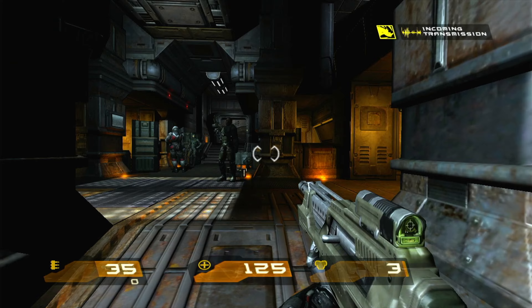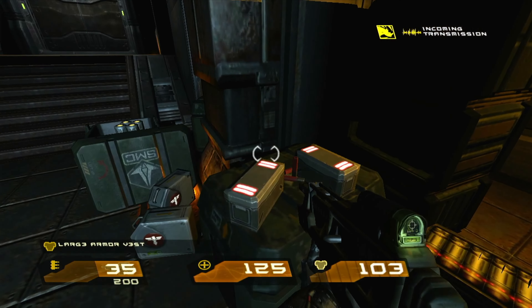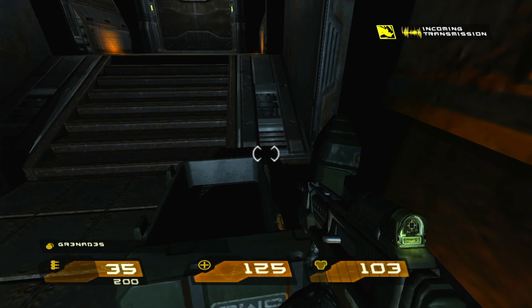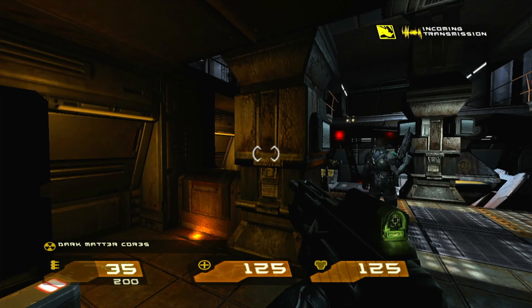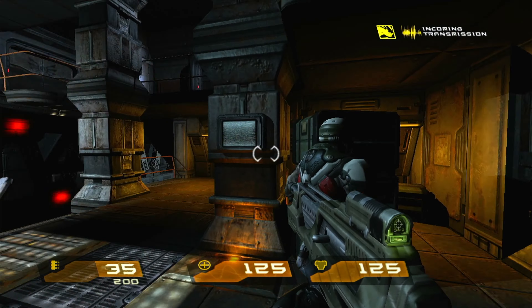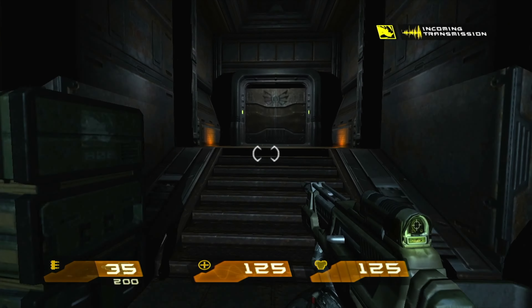This is the time that you must deactivate the core security interface. Once you have completed that objective, you will be taking the teleporter into the core. There you must destroy the nexus. For the moment, concern yourself with getting to the top of this tower. I will step you through the rest of this mission as you go.